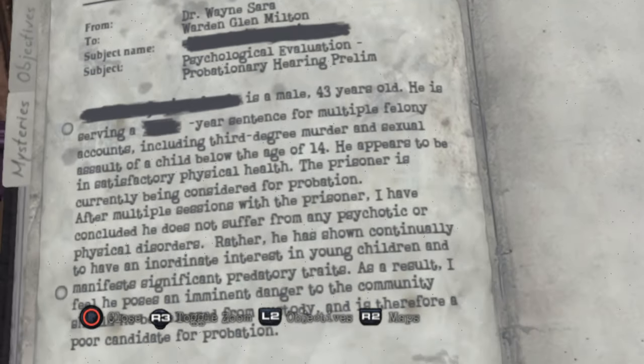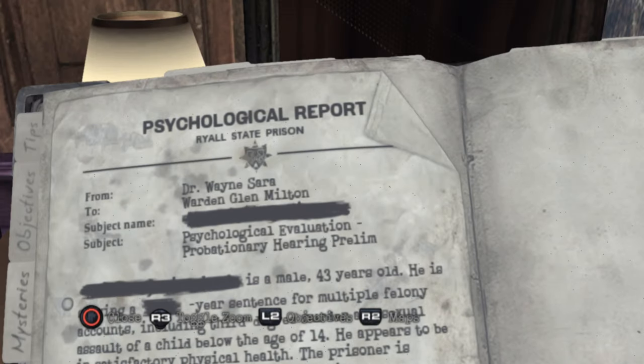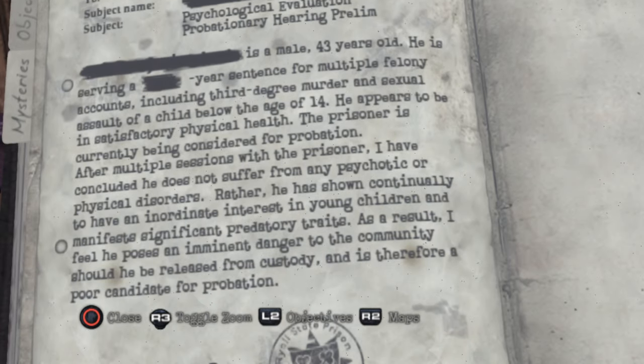Psychological report. Dr. Wayne Serrat, Garden Glen Milton. Subject's name crossed out - probably me. It's a probationary hearing, a preliminary psychological evaluation. I'm just going to fill in the name Murphy Pendleton. He is male, 43 years old, serving a sentence for multiple felony counts including third degree murder and sexual assault of a child below the age of 14. He appears to be in satisfactory physical health. After multiple sessions, I have concluded he does not suffer from any psychotic disorders - rather he has shown an inordinate interest in young children and manifests significant predatory traits. I feel he poses an imminent danger to the community and is a poor candidate for probation.